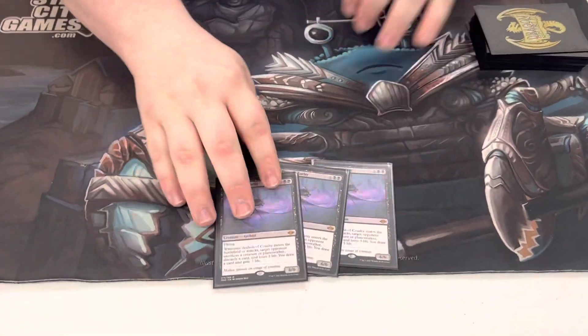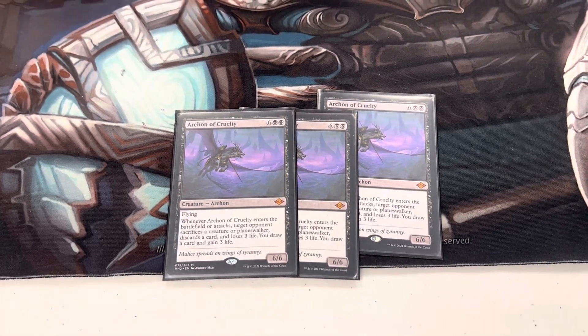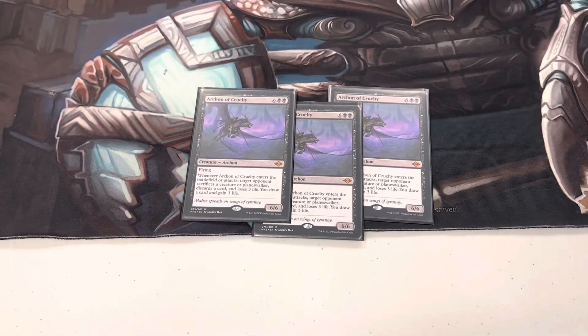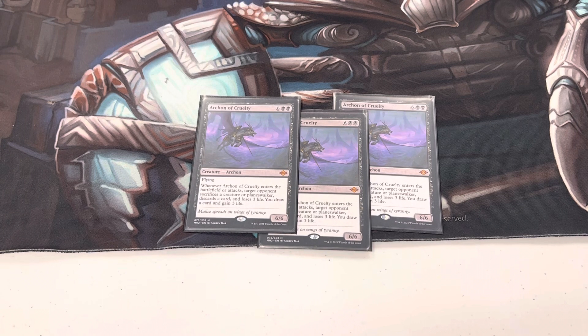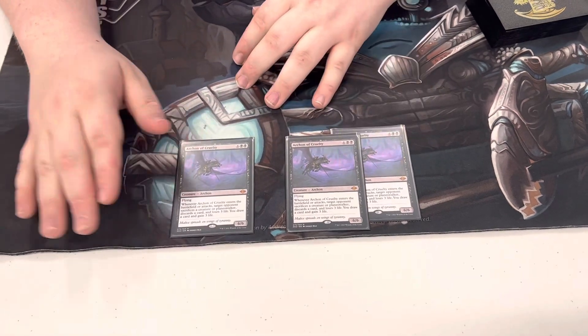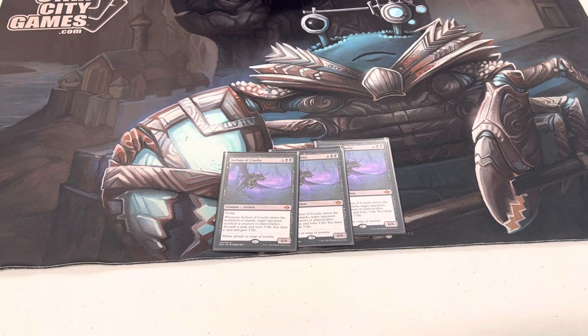We play three copies of Archon of Cruelty. A lot of lists are moving to three over four because you want to draw it less; it makes you slightly more susceptible to exile removal, but Ley Line Binding honestly isn't that good against this deck — if they Binding your Archon, you get another ETB trigger and continue generating value. As for why Ley Line Binding over the Persist package: Binding gives you a catch-all, which is super relevant. You need to answer Wrenn and Six and Teferi — if Archon enters and your opponent has Teferi, they just bounce it and you have to wait four or five turns to hard cast it.